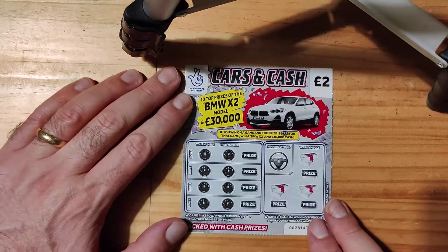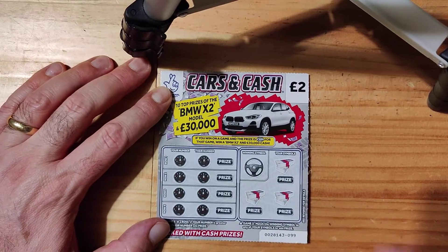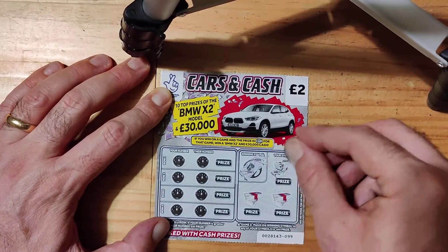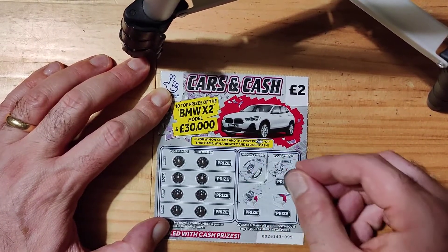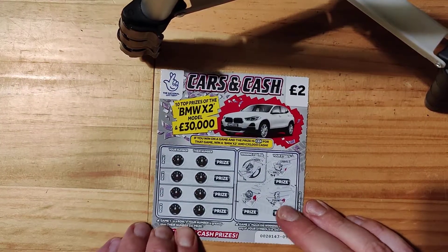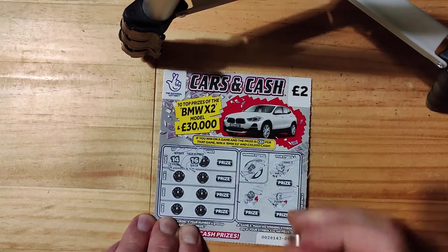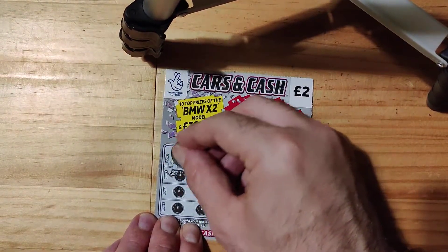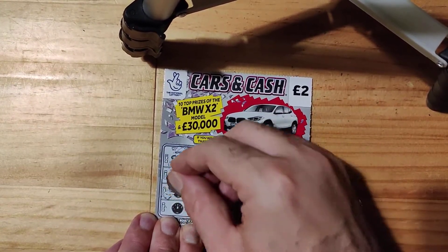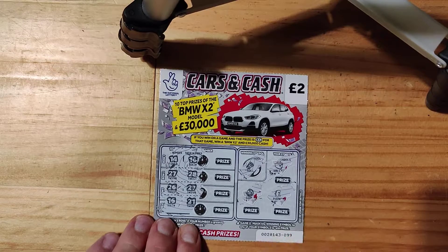Let's give this Cars and Cash a go. Right. Over roll, wallet, coin, and pound. 14, 14, 16, 27, 28, 26, 27, 16, and 21. So, no win there.